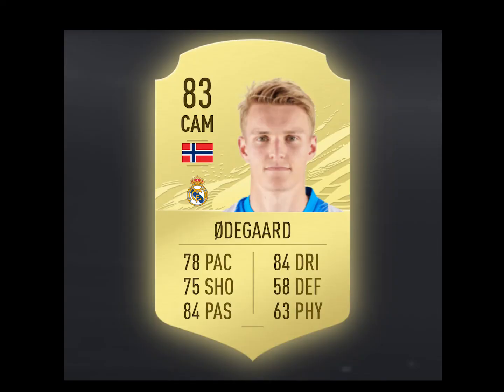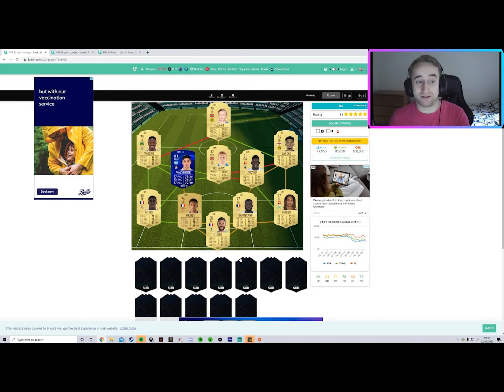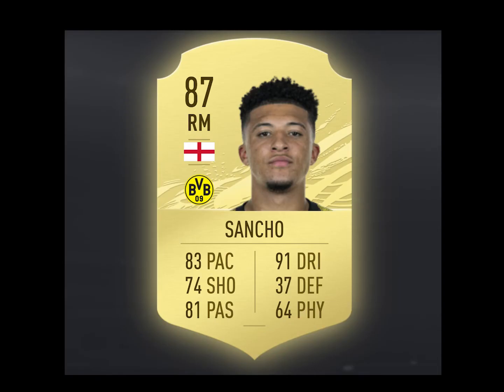Odegaard this year is going to be an underrated player. He's got great dribbling, great passing, and decent pace for someone in that position. On the wings, you've got Vinicius and Sancho. Sancho's obviously had a pace downgrade but an overall upgrade to an 87, so he looks like a really strong card this year. Just slap something that boosts his pace a little bit and you'll find him tearing people apart. He normally has outside the foot shot as well, so if the meta is finesse shots, he's going to be able to curl those in with either side.